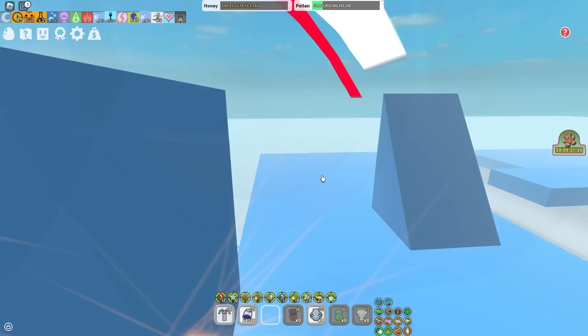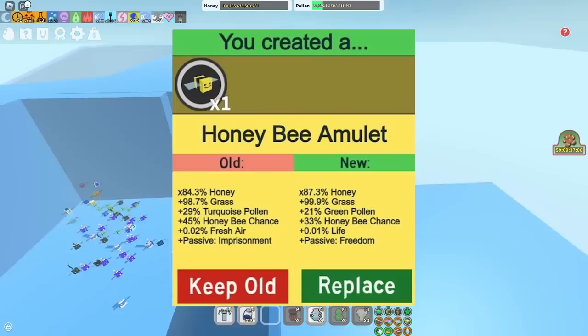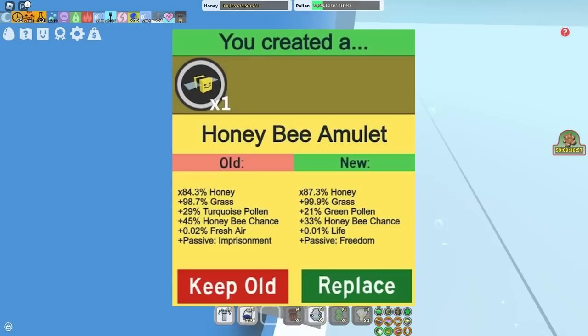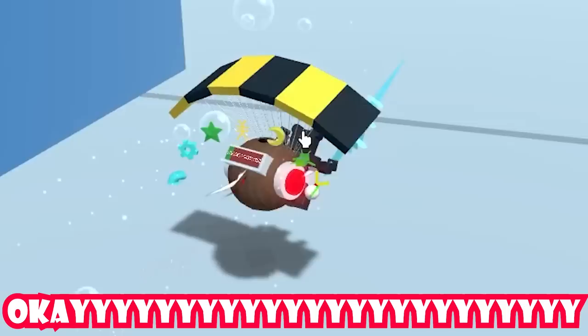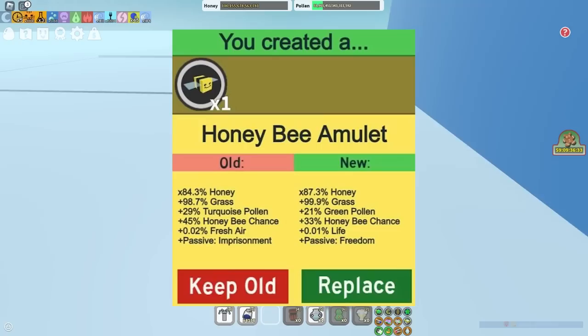Yes, a honeybee amulet. It seems like it gives 85% honey, 99% grass, 29% turquoise pollen, 45% honeybee chance, 0.02 fresh air, and plus one passive imprisonment. Then you have 88% honey, 99.9% grass, 21% green pollen, 33% honeybee chance, 0.01% life, and plus one passive freedom.